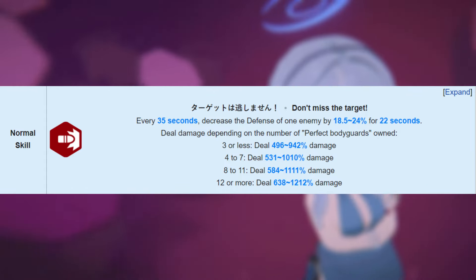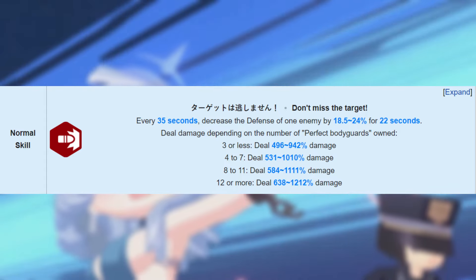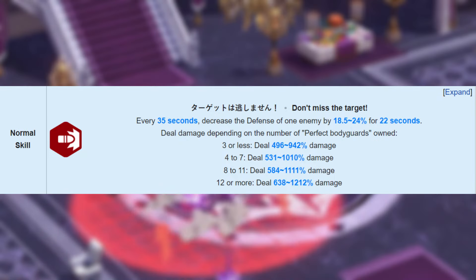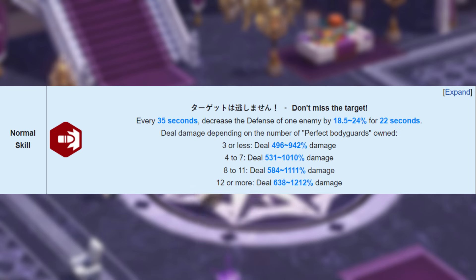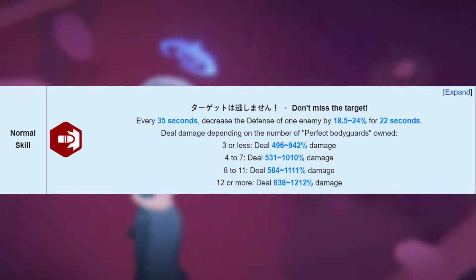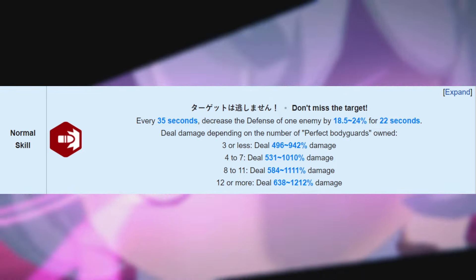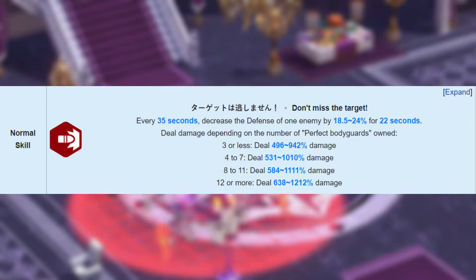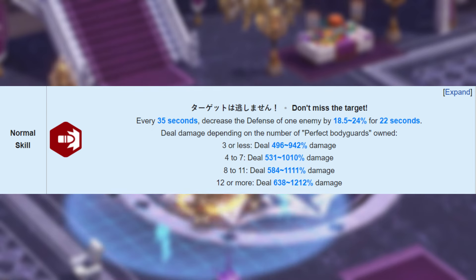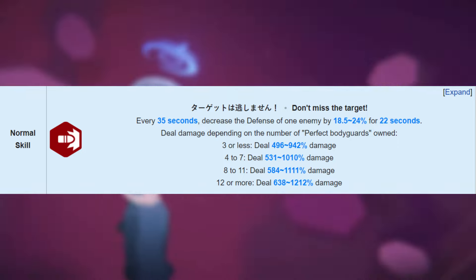Her normal skill, Don't Miss the Target, every 35 seconds decreases the defense of 1 enemy by 24% for 22 seconds. It also deals damage depending on the number of perfect bodyguards owned: 3 or less deals 496 to 942% damage, 4 to 7 deals 531 to 1010% damage, 8 to 11 deals 584 to 1111% damage, and 12 or more deals 638 to 1212% damage.